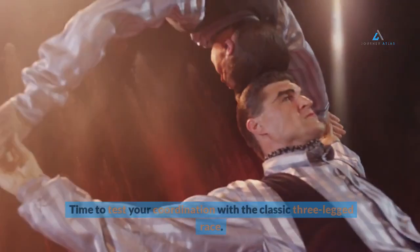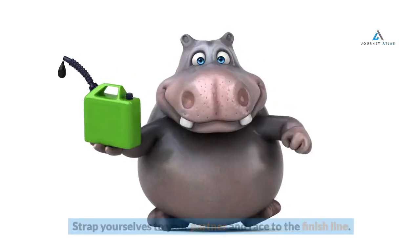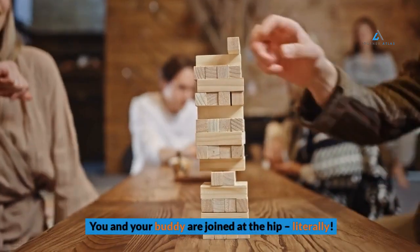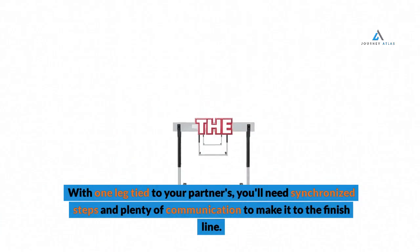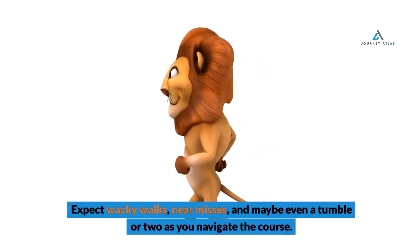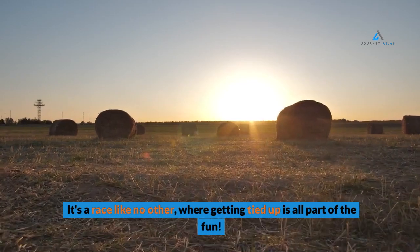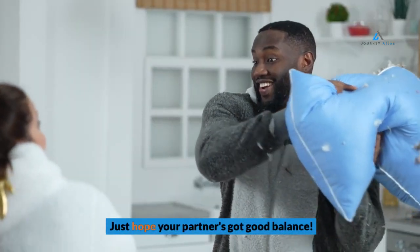Number 2: Three-legged Race. Time to test your coordination with the classic three-legged race. Strap yourselves to your partner and race to the finish line. You and your buddy are joined at the hip — literally. With one leg tied to your partner's, you'll need synchronized steps and plenty of communication. Expect wacky walks, near misses, and maybe even a tumble or two. It's a race like no other, where getting tied up is all part of the fun. Just hope your partner's got good balance.